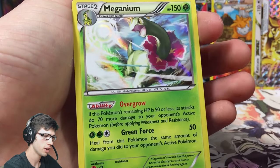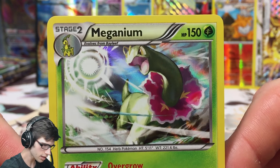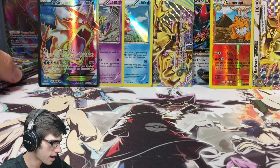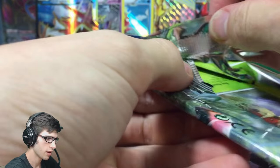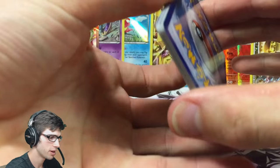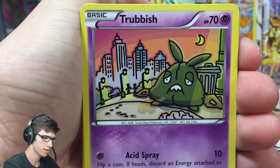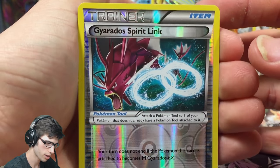Coming around — getting a Hollow! It looks like we saved the pulls to the last here with four packs left. This one has 150 HP with the ability Overgrow and the attack Green Force — not bad, pretty powerful art. This section is getting pretty heavy. A Mega Scizor pack art would be nice to see — just a regular Scizor EX. This pack has a Croconaw, Raticate, Froakie, Electabuzz, Trubbish, Nuzleaf, Delinquent, Great Ball, a reverse Gyarados Spirit Link.